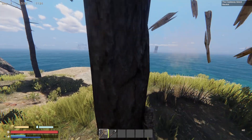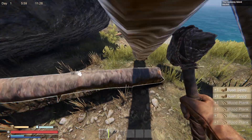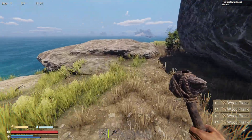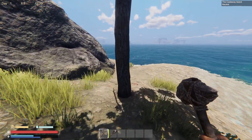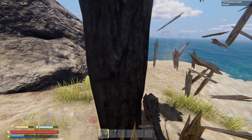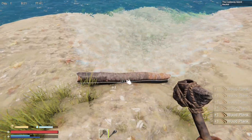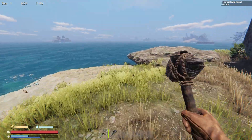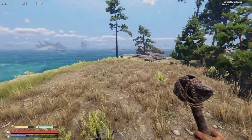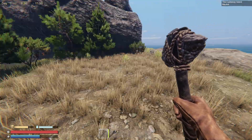I wonder if it will work for this tree. We'll see how much wood I actually need to build something. I'll cut down one more and we'll see what we can build — I'm guessing it's gonna take more than two trees to build a shelter. I had to adjust the sensitivity because by golly it was super slow — it would have taken me 15 seconds to do a 360 at the general settings it had.